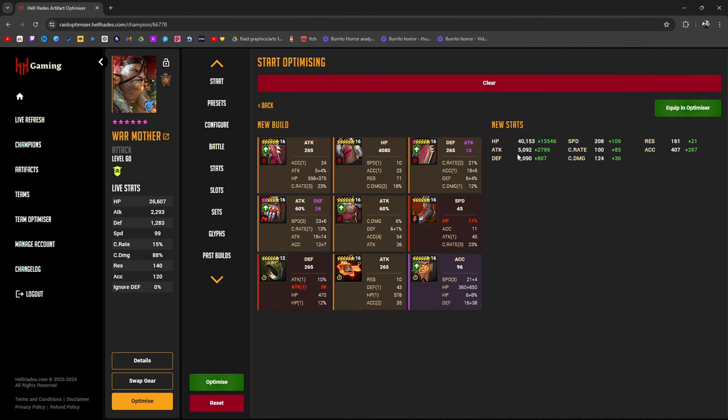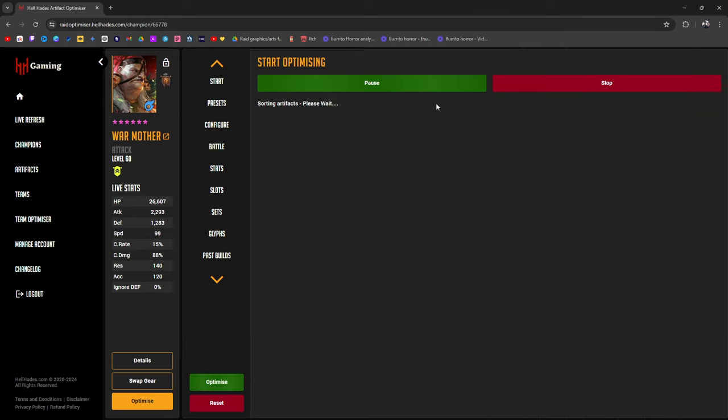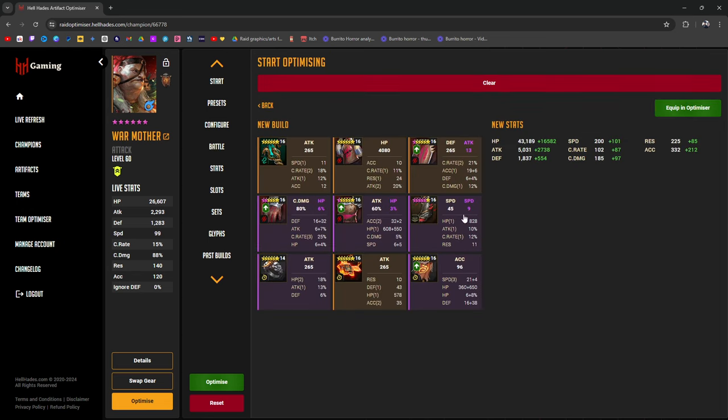Giving us 5,000 HP minimum — most nukers I try to aim for 5,000 HP. Remember, the higher attack you have, the more damage your bombs will do. We have crit rate, a little crit damage, 208 speed, and 407 accuracy. Let's drop the accuracy down to around 300 and see if we get more attack. We don't get that much more — a little bit of extra crit damage but nothing spectacular. This is fine, we'll rock this and see how we go.